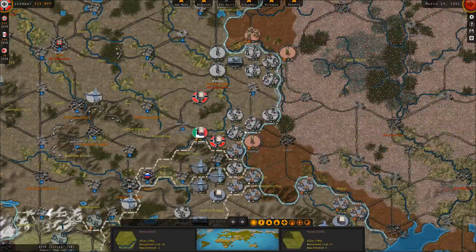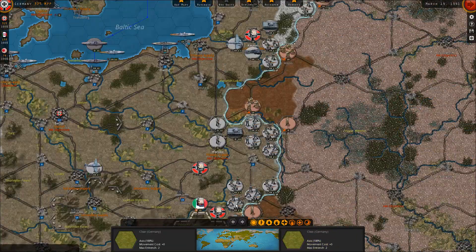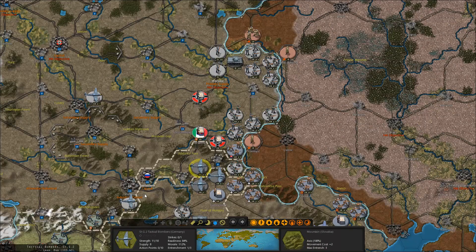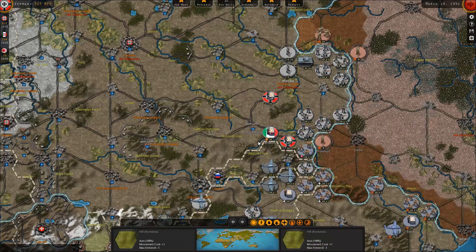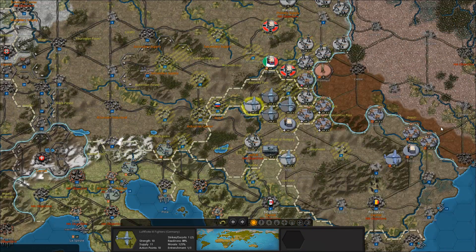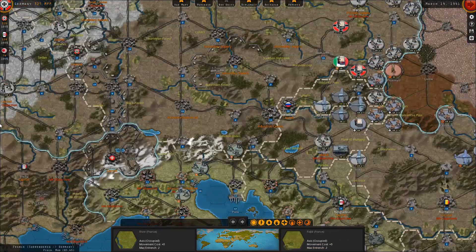We have a bunch of things to do here. We currently have no fighters out there — well, we do have these. I'm going to send them over to Army Group North, whereas these will pretty much stay here with these guys.